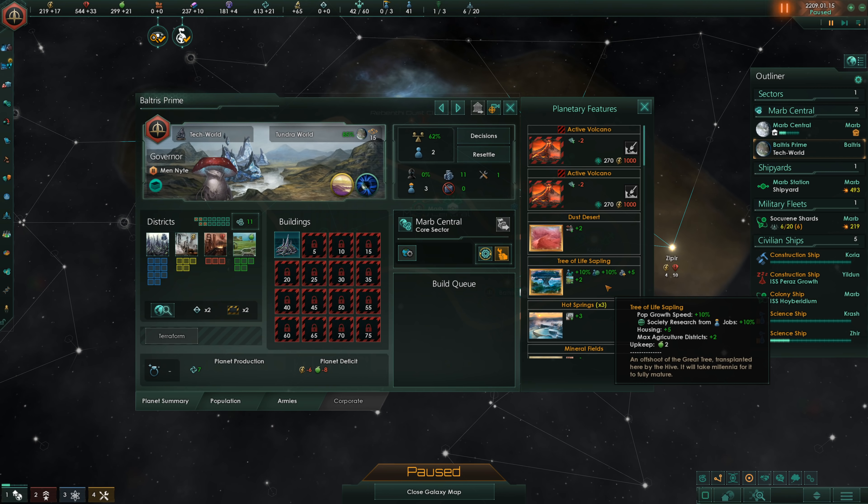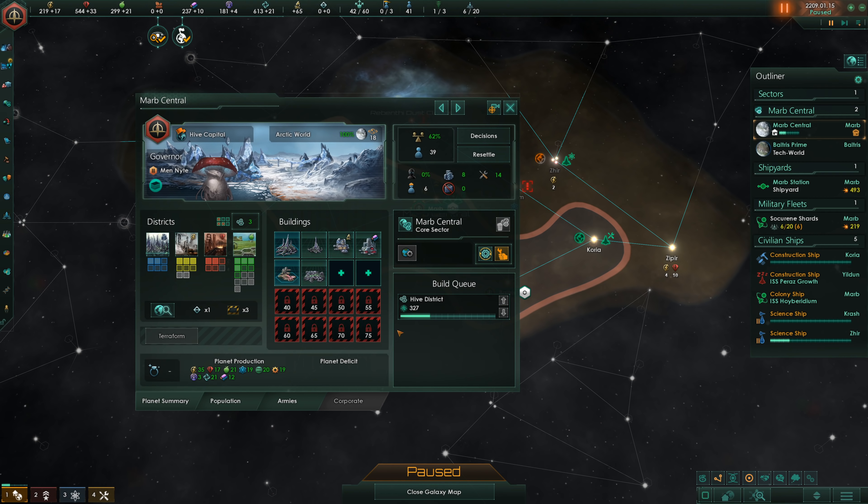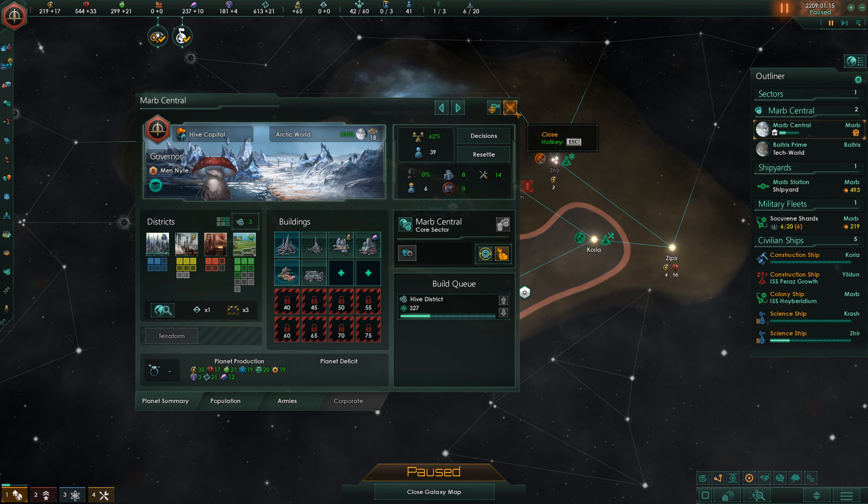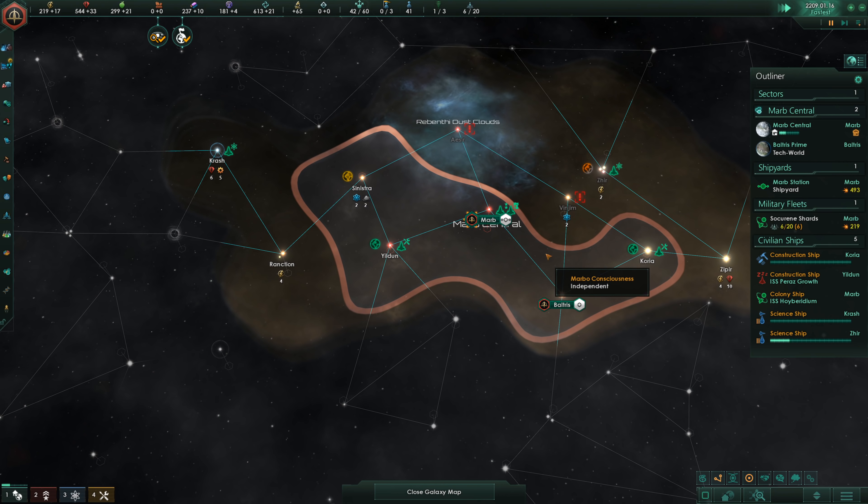It has plus 5 housing instead of plus 10 housing, and plus 2 maximum agriculture districts instead of plus 4. The society research bonus is the same though — so society research is definitely going to be our strength.